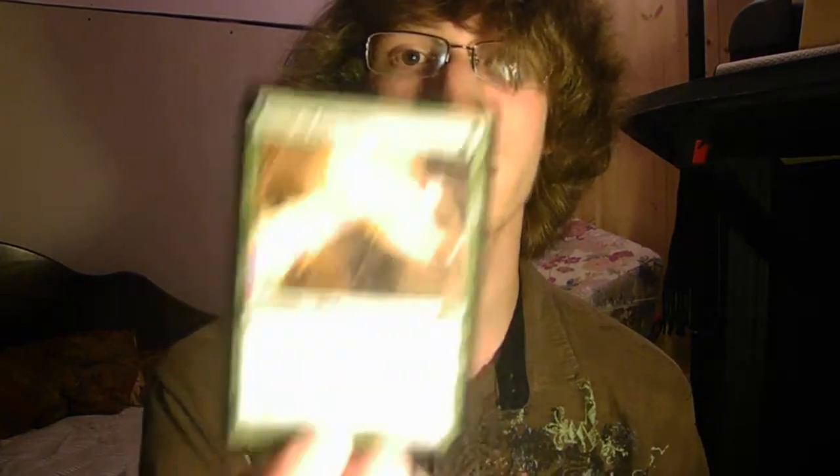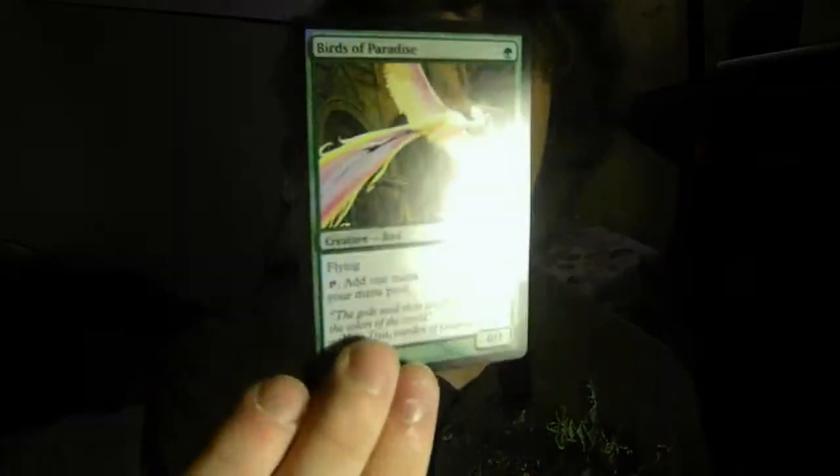Glacial Fortress. Drowned Catacombs. Birds of Paradise. And a Birds of Paradise Foil — see the shiny? Those were my rares. And now we'll do my Mythic Rares.